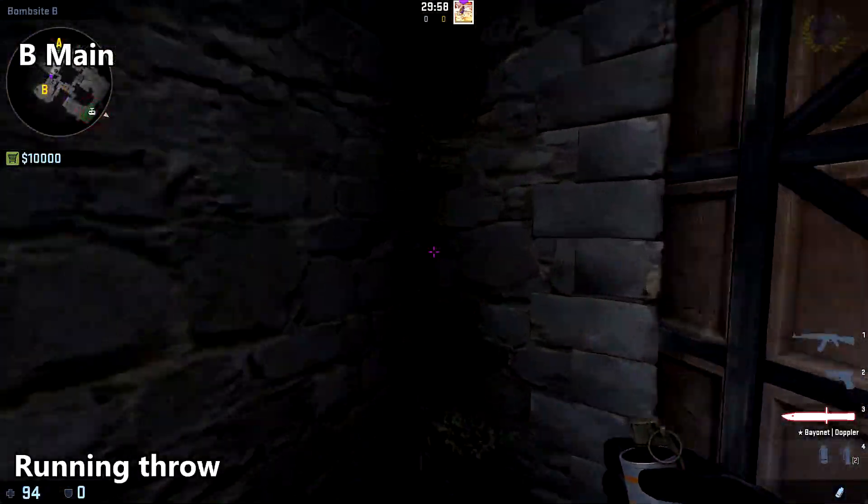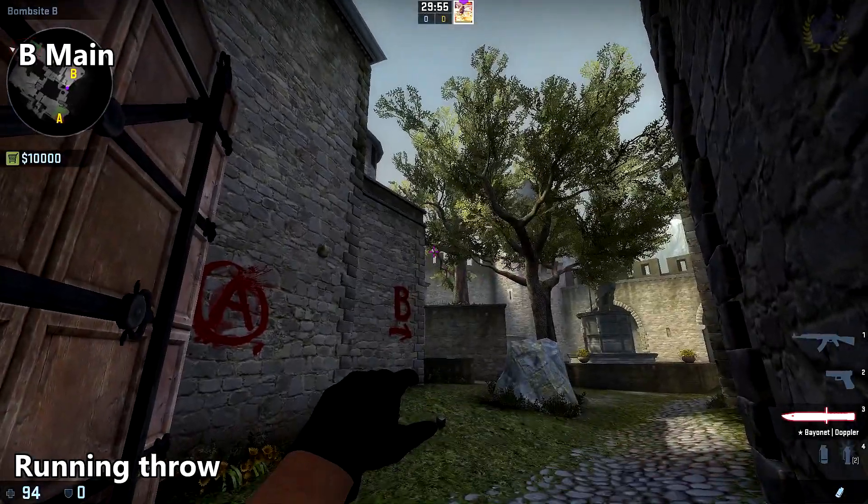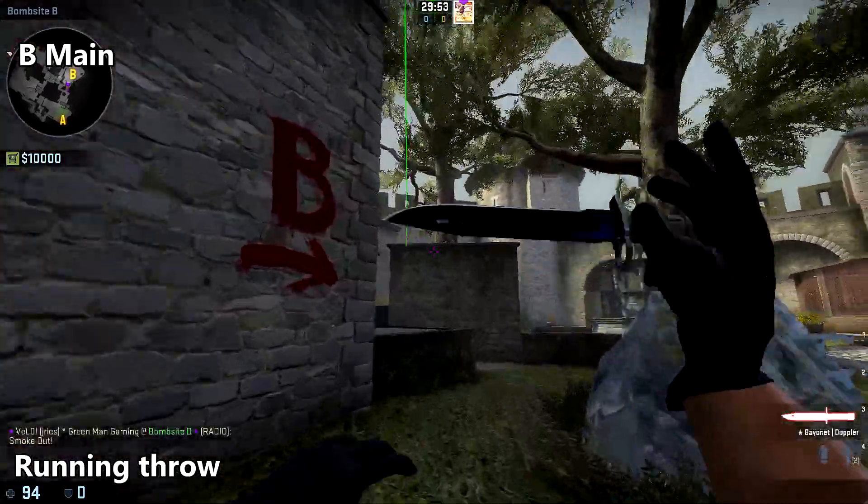To smoke off B main, come up to the corner near the door here, place your crosshair just above the center of this column, and do a running throw.